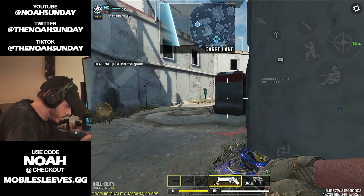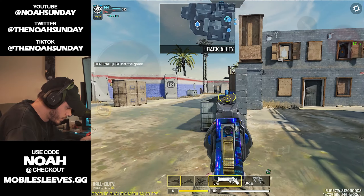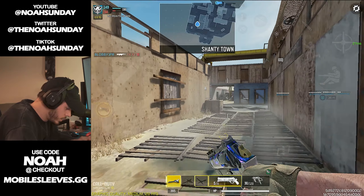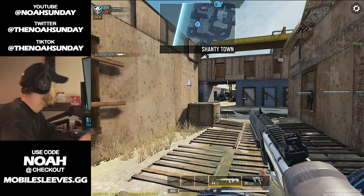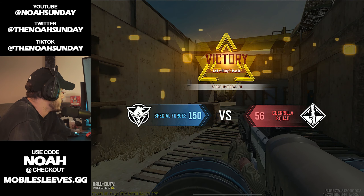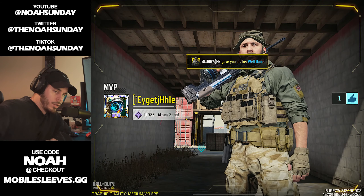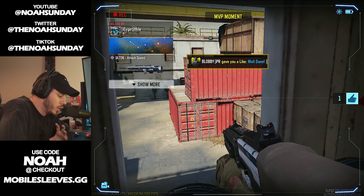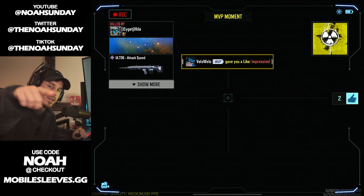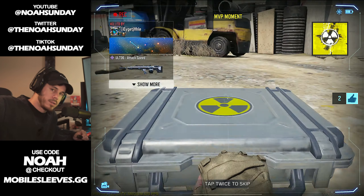Enemies are all leaving the game right now — there are two enemies on the other team. We somehow made three players in the lobby rage quit with that game. UL 736, low recoil build, otherwise known as the recoil-less rifle. If y'all know what game that reference is from, let me know down in the comment section below — I've been obsessed with it.